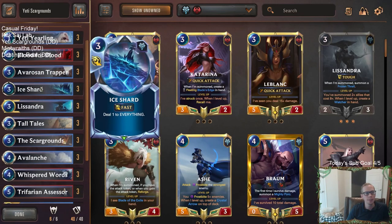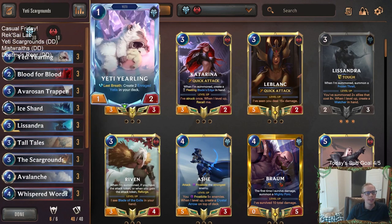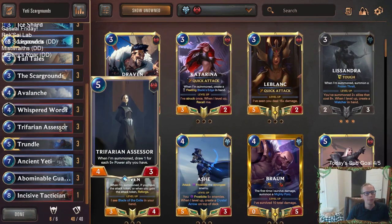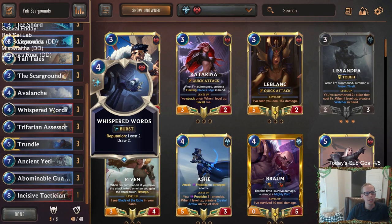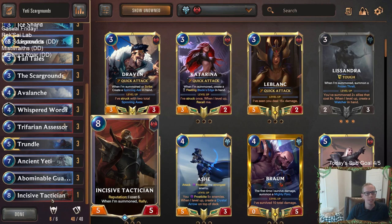We'll also have some defense — our normal Ice Shards, Avalanches. We need a lot of Yetis for the Abominable Guardians, so we'll have all the Yeti cards: the Yearling, the Trapper, the Tall Tales, all of that. The Yetis are five power, and Scargrounds is going to be increasing power. Because of that, Trifarian Assessor will draw a lot of cards. We have Whisper Words and Reputation to get card draw, and with Reputation, Tactician can rally for us.